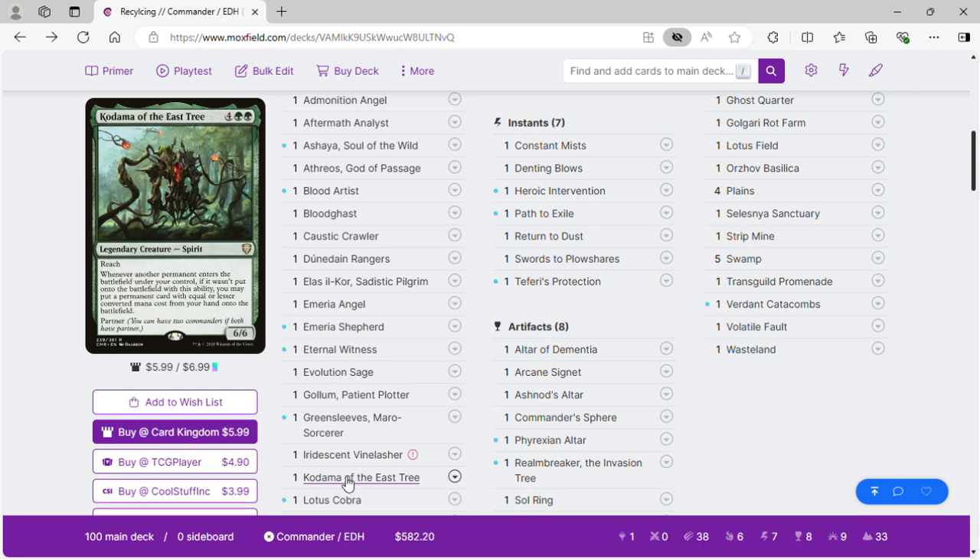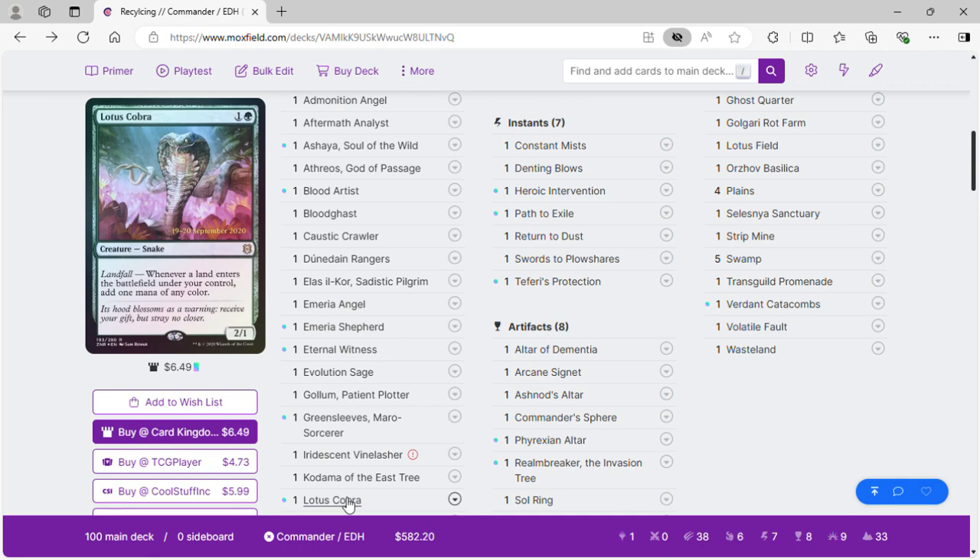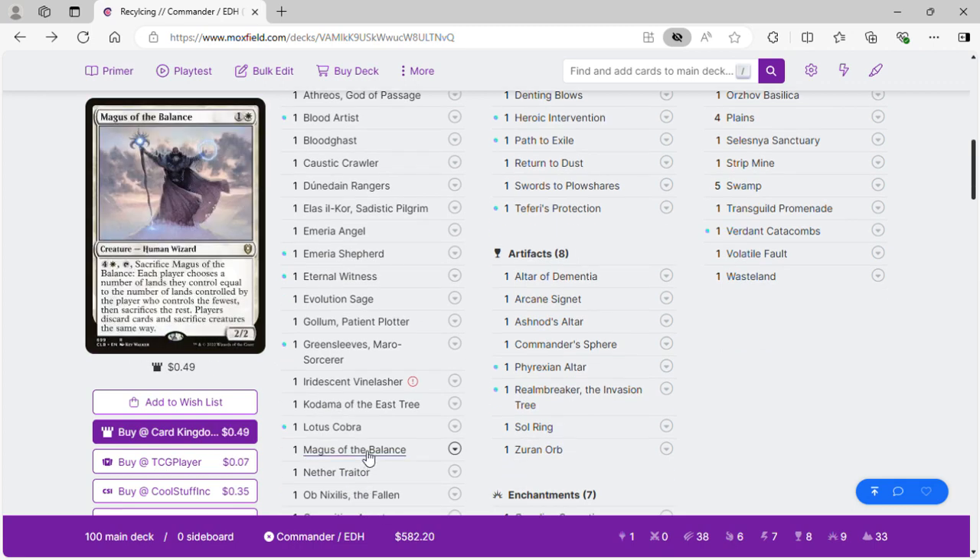Lotus Cobra is also part of another combo with the bailiffs and another card. Magus of the Balance is to slow down the deck, but mostly it will slow down our opponents since we have graveyard recursion anyway.